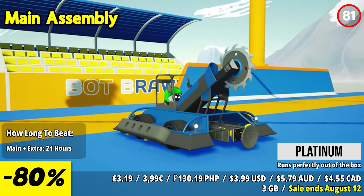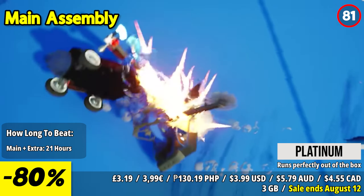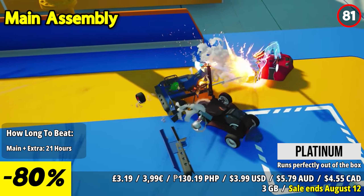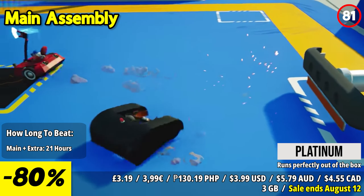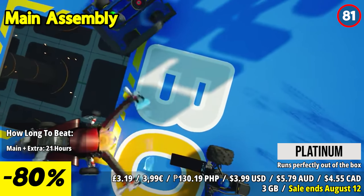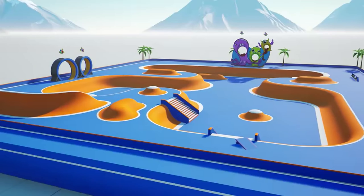Main Assembly lets you become the ultimate designer, engineer, and architect, allowing your imagination to take the lead. Craft robots of any shape or size, from spider-like machines to UFO-inspired creations, and fine-tune their every move with a powerful visual programming tool. Whether you're working solo or collaborating with friends, the game encourages you to bring your ideas to life and challenge your designs in a variety of settings.